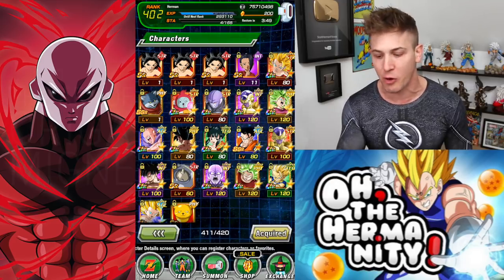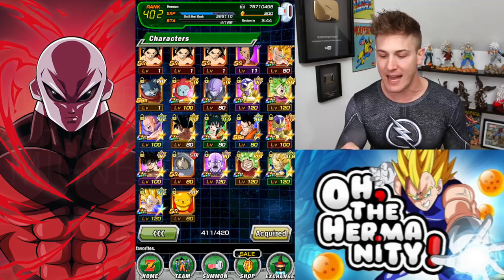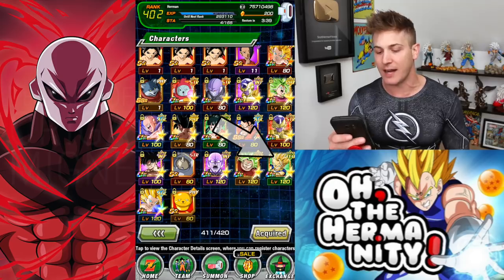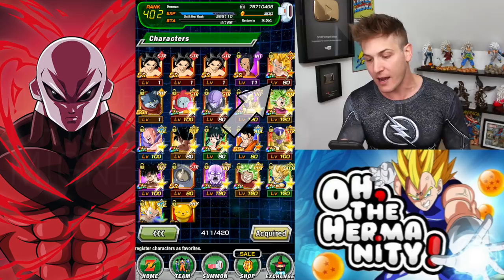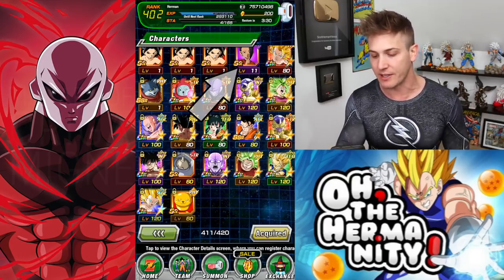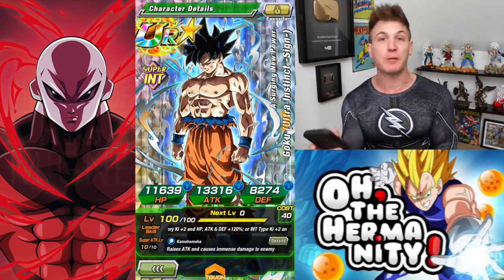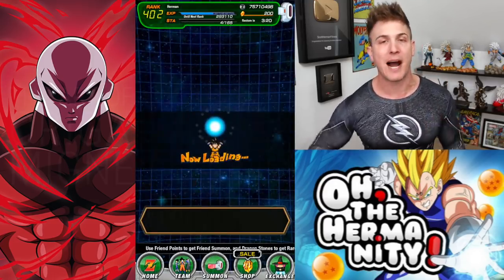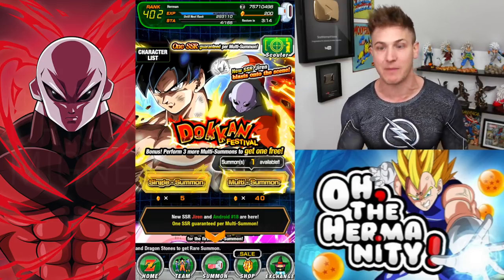But I did complete a lot of the events. I completed the entire new storyline and that's why I have my box open here. I just wanted to show you guys that I did TUR my Kale, I TUR'd my Caba, I TUR'd my Kefla, I got the new Kefla already done, and I'm working on the new Kale as well. And I already have my Ultra Instinct Goku right here. He actually already has one dupe. So we're going to be going for dupes of Goku and we're going to be going for Jiren.